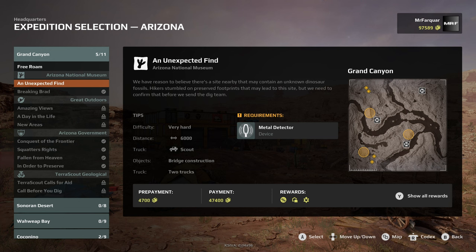It's a very hard expedition — 6,000 kilometers, I presume those are kilometers, that sounds like a lot. They recommend a scout, bridge construction, and two trucks recommended. We might even take three by the look of it.